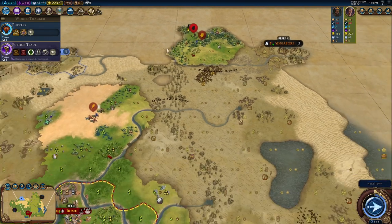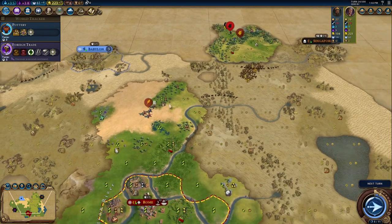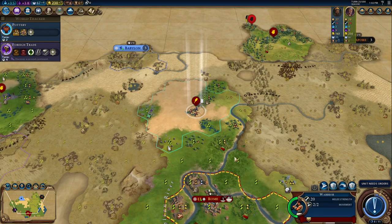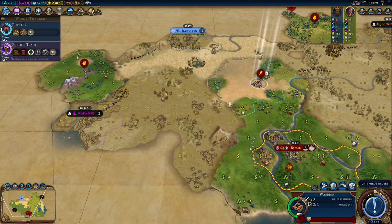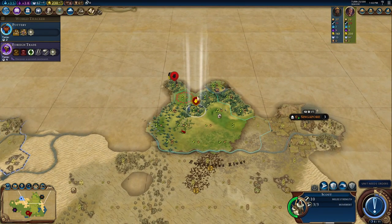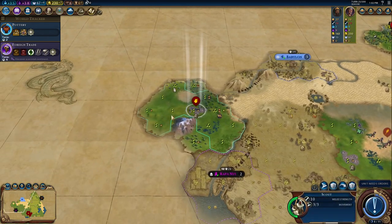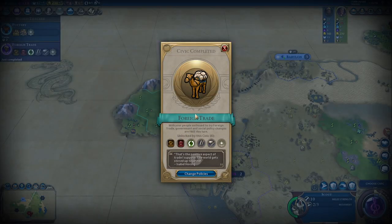We can see a barbarian scout, so there's likely a barbarian encampment up there somewhere. We got a boost for foreign trade, which finished that technology for us. It helps build naval units faster, which would be a good thing to do if you're playing a naval civ. It gives you trade routes and you can also make more money from trade routes.